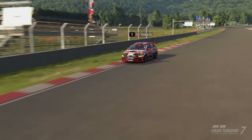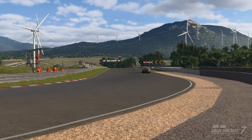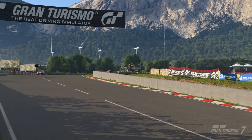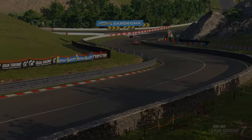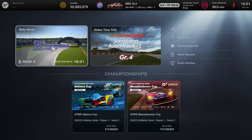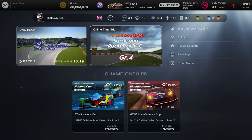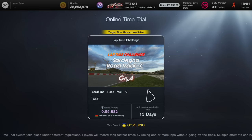If this guide helps you out, make sure you subscribe to the channel, give it a thumbs up, and let me know in the comments if it helped you get those 2 million credits. To find this time trial, simply go into sport mode and click on the time trial — the online time trial section. Once you enter, click on it and it will show you what times are needed for gold, silver, and bronze.